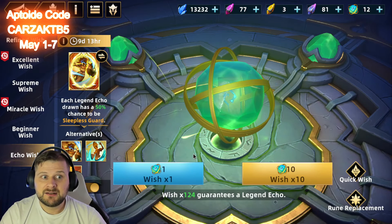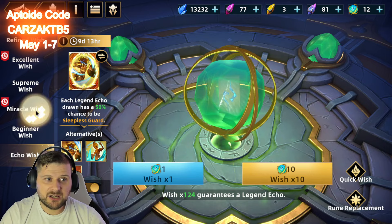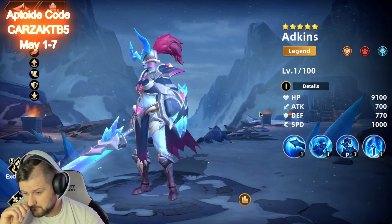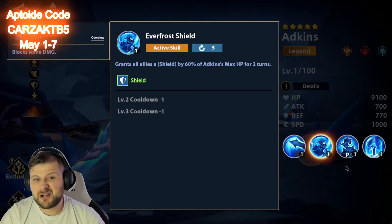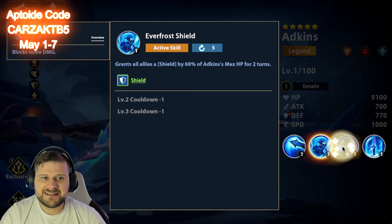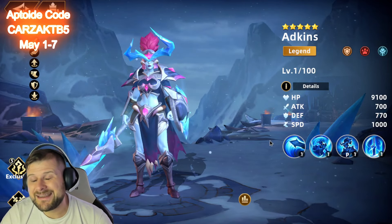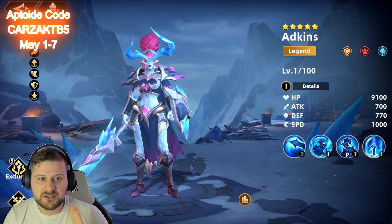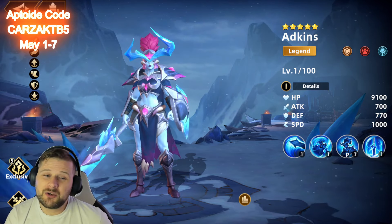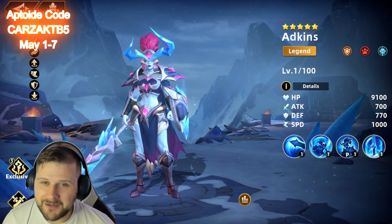The pity hits one pull early — and it is Adkins' echo! Brilliant, the RNG was on our side. So Adkins has been summoned, we've discussed her skills and why her echo is also so huge for her, and why you should all be pulling for her. She'll need a showcase next, but she is a massive hero — huge in both PvE and PvP, she covers all of the content. Humongous. See you all in the next video — have a fantastic day!